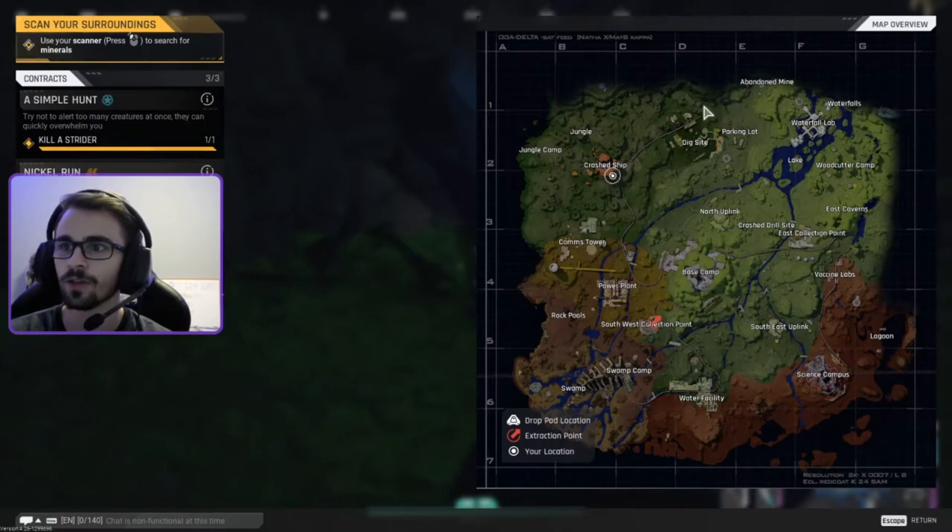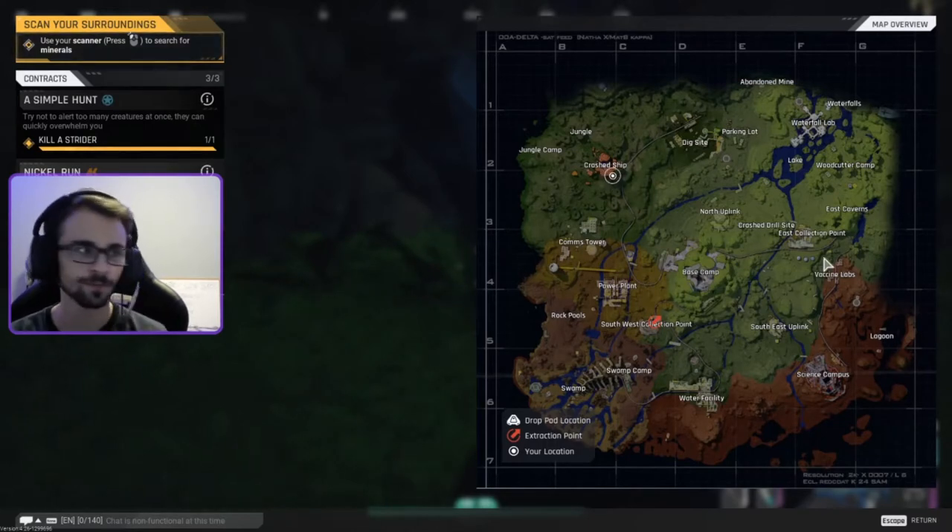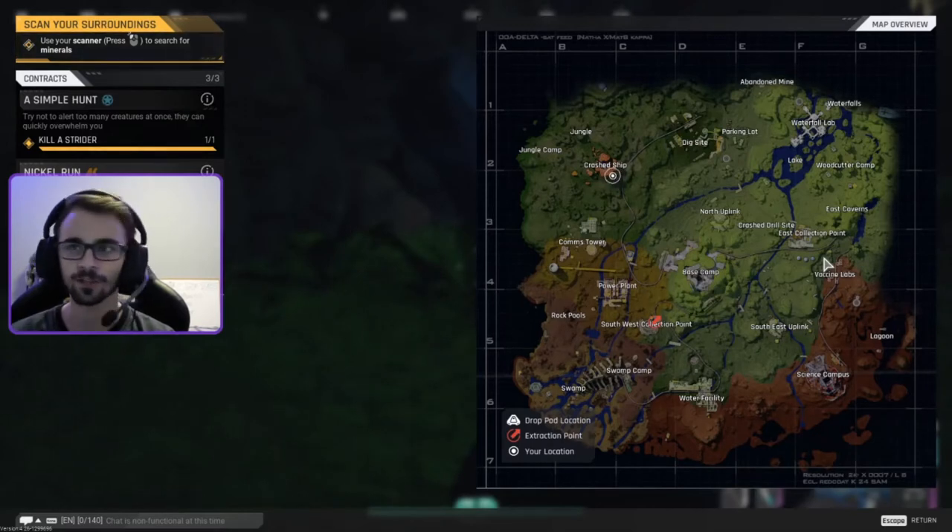You just follow the ridge at the top of the map, and you go down, follow that ridge all the way to here, and then you go to the crashed ship and get out. If you're doing it from the other direction, start at the crashed ship, do the opposite, and get out wherever you need to get out. That's the TLDR — just do that for the focus crystals and you're good.